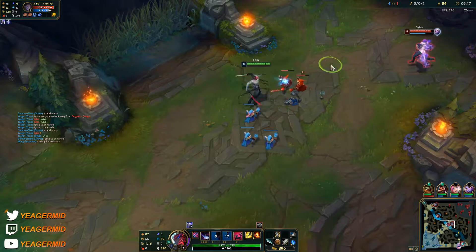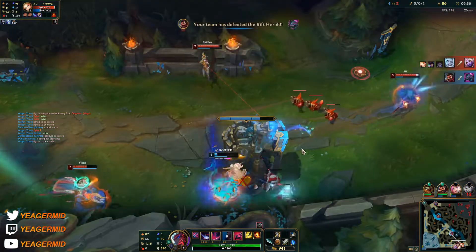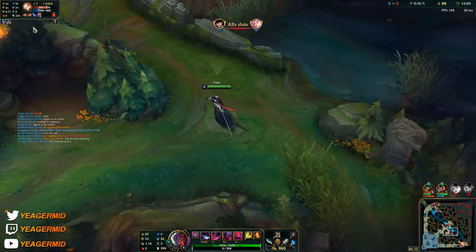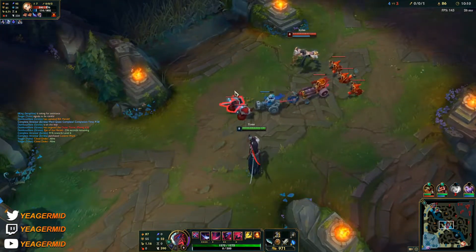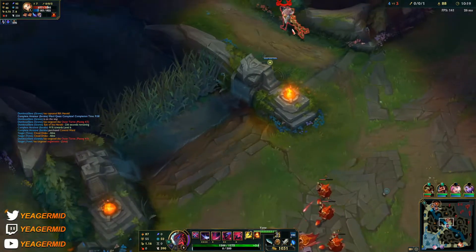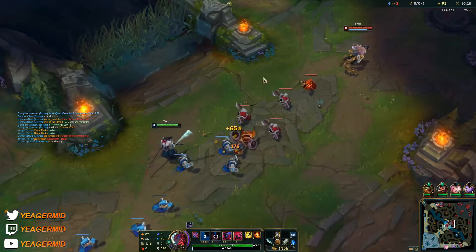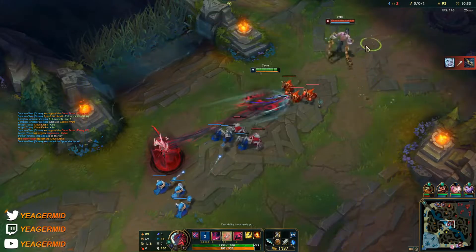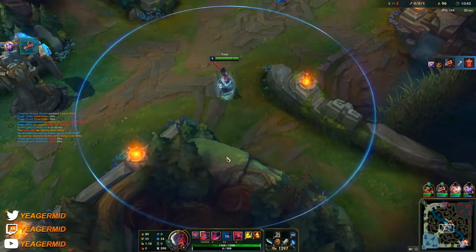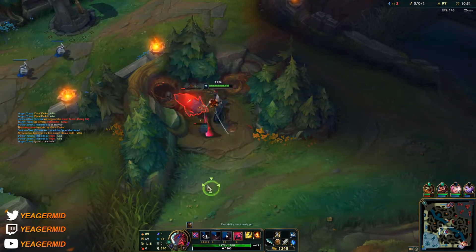It would be so nice if it showed which ultimate Silas has when you ping. He might be doing the Drake. That's so terrible — I cannot help. Yeah, he's going for the Drake and we can't do anything about it sadly, because Graves is topside. If I try to contest it right now I'll get collapsed on by Silas and die 100%. Just take his camps then — I also want to make sure I have a good CS lead.